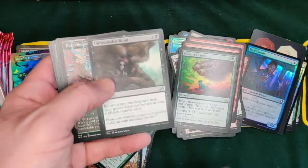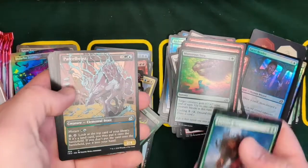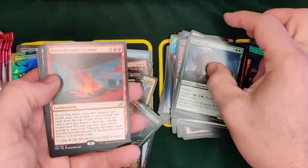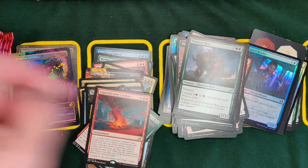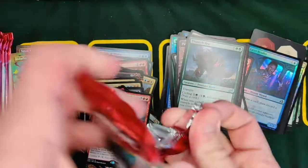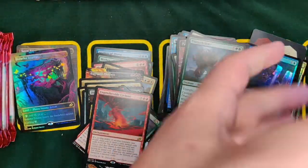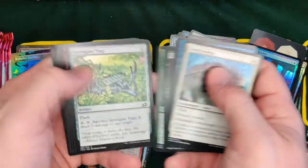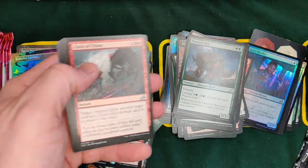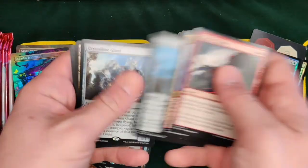Titanic Rex, Unbreakable Bond — is that the first time we've seen that? I like him. Full art Parcel Beast — lovely. And Unpredictable Cyclone. All right, mythics — are we going to have a run here? After this one we're doing the Ikoria box topper. In recent times it seems like all of a sudden you get a run of mythics, so maybe that's what's going to happen.